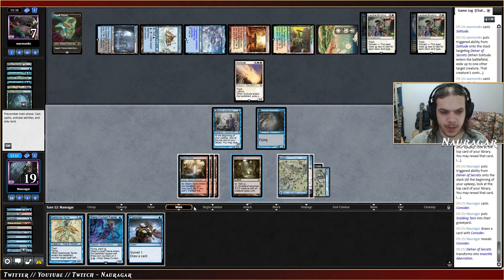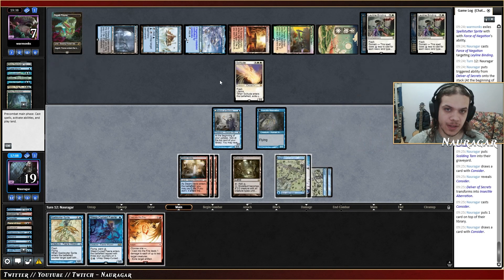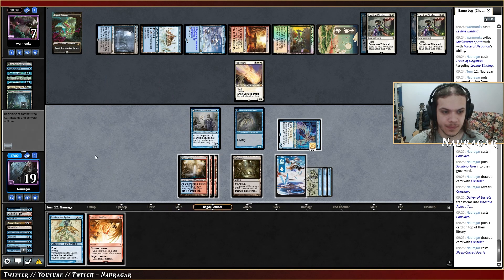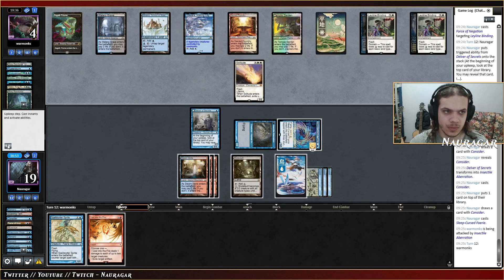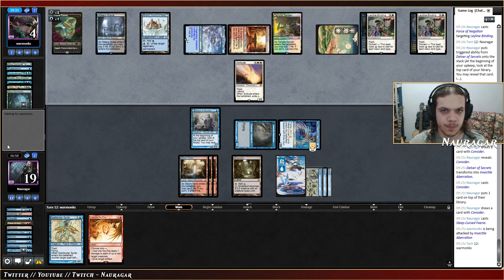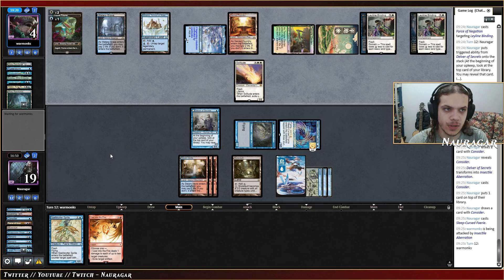I think I can go Consider again — actually I want to keep this one because if they go for the One Ring I must have an answer. Now I'm probably going to trade Mutavault for a Solitude, but is that even right? I don't think so, because we have lethal on the backswing. No — that's another Solitude though.